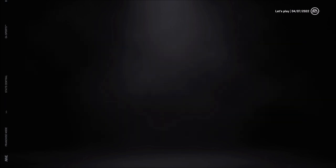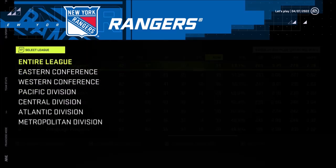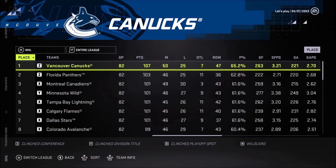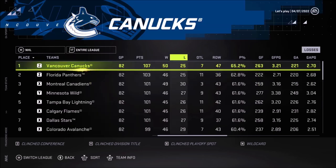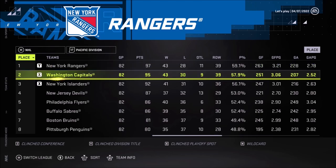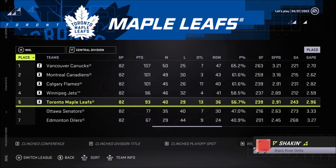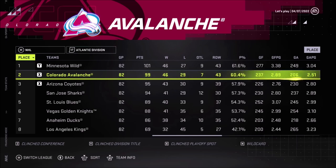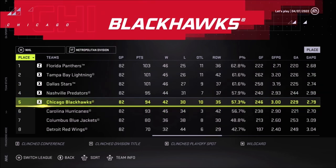Everyone played in the league. Team stats: we finished first in our division. Around the league, the Vancouver Canucks finished very first — the best team in the league. Weren't they the worst team last year? They went from worst to best, which is crazy. Who made the playoffs? It's us, the Capitals, and the Islanders in our division. In the Central Division: Vancouver, Montreal, Calgary, Winnipeg, and Toronto. In the Atlantic: Wild, Colorado, and Arizona. And in the Metropolitan: Florida, Tampa Bay, Dallas, Nashville, and Chicago.